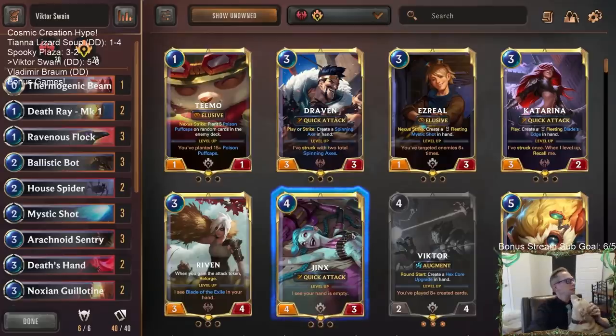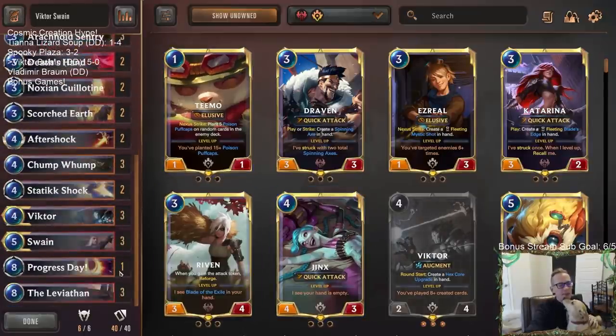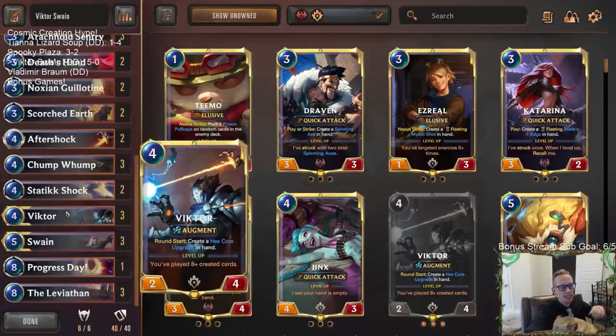There we go - that was a 5-0! Look, the puppy's all excited about it! We got our 5-0 with Victor Swain. That last game ended pretty crazily on both sides. I forgot about the Ephemeral - I needed to attack with Swain into Ephemeral Callista, and then they challenged the wrong thing.